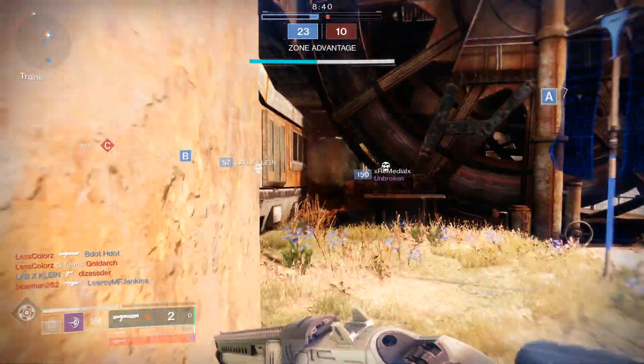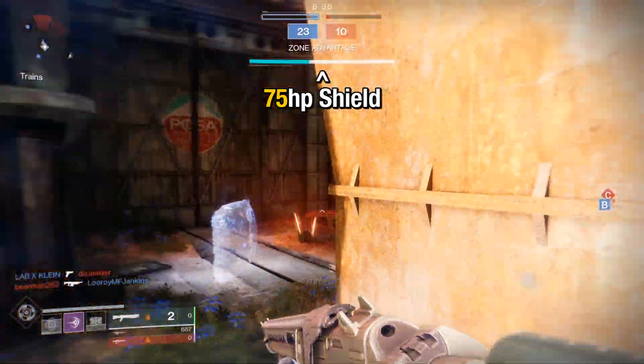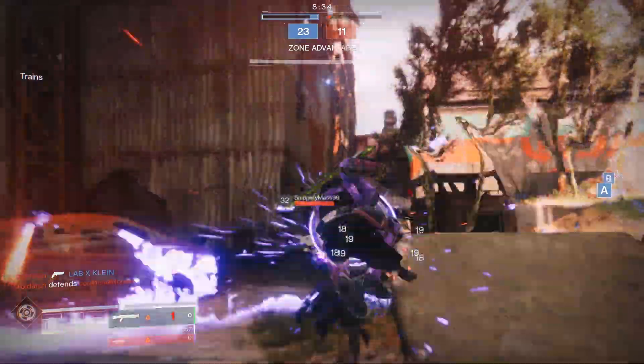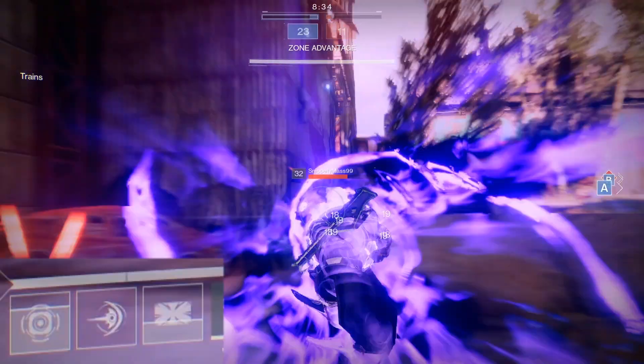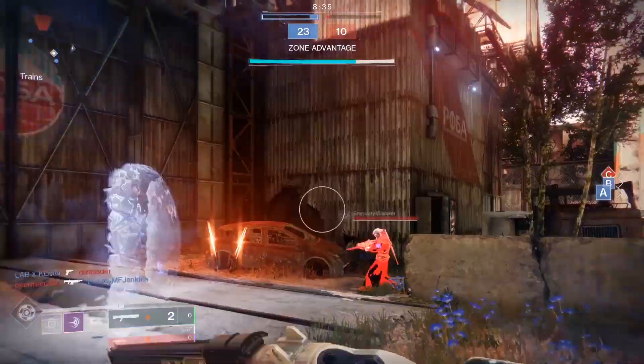How the build works: the Mark 44 Standasides grant you a 75 health point shield while sprinting with full health and melee charge, making it easier to get into shotgun and shield bash range. After you land the shield bash, you get half of your melee energy back because of the Standasides exotic perk. Furthermore,